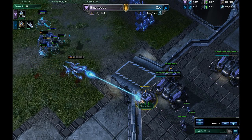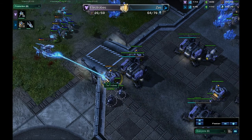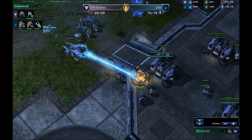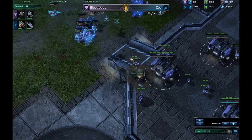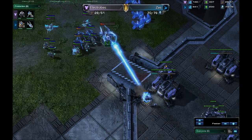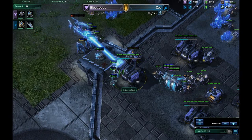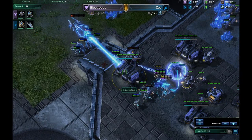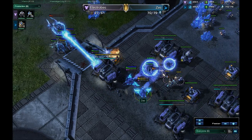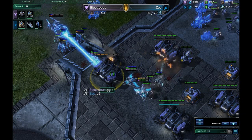This Void Ray has range over the bio units and is able to focus down this Supply Depot and charge up fully. This is definitely not going to be good for our Terran player — this Void Ray is now going to do massive amounts of damage. The Void Ray does only have a little bit of health left, but doesn't manage to get taken out. The Phoenix is coming in to pick up as many units as it can but getting chased out. Meanwhile, we do have Zealots here in the main base doing as much damage as possible. The Void Ray is getting even more charged on that Barracks, and Electrobes GGs and taps out of this game.